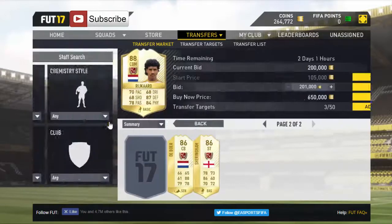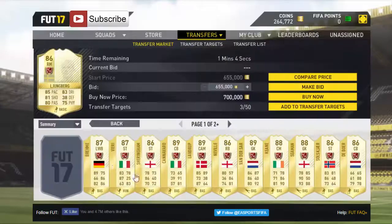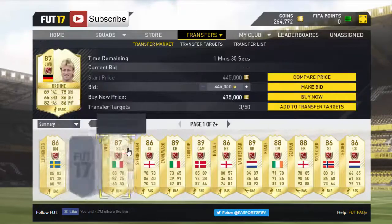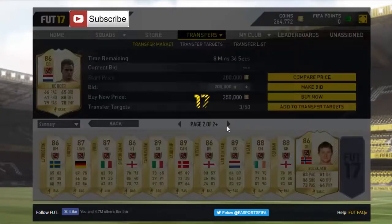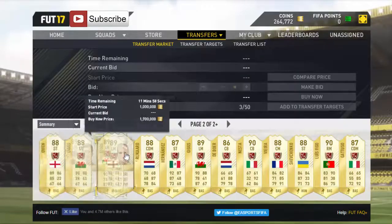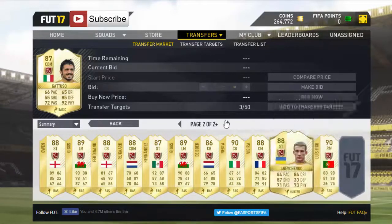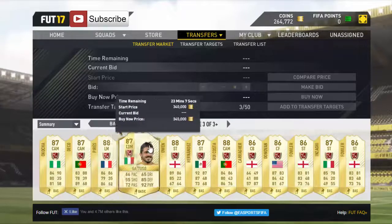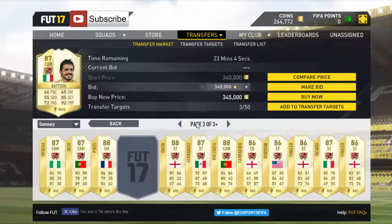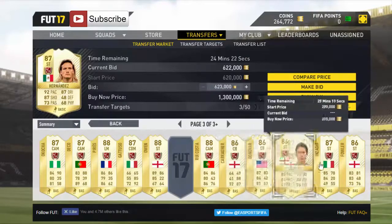Tweet me if you get any legend deals. I've seen Shearers getting bought for like 300k. If you look on the market you can probably find some open bids on higher ones. Tiso is a good deal but I can't actually afford it unfortunately. Actually no, it's not a great deal — I thought it went for a lot more than that. But this one is definitely a good deal, no questions asked.